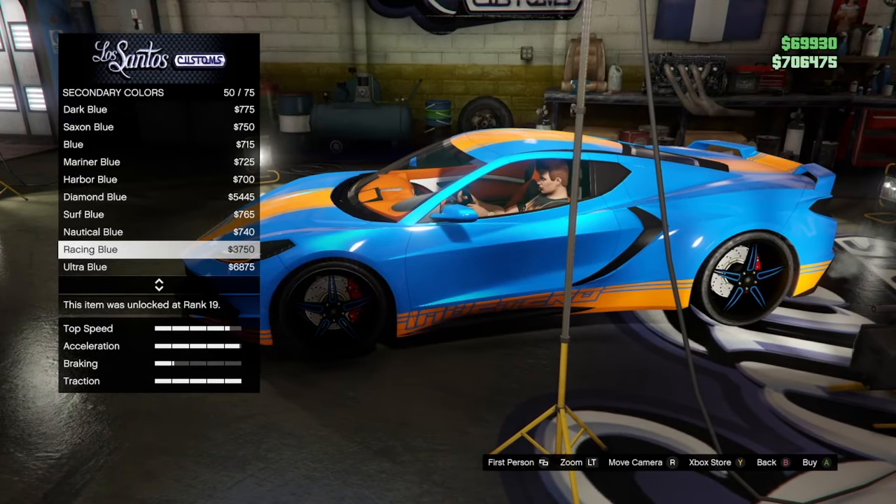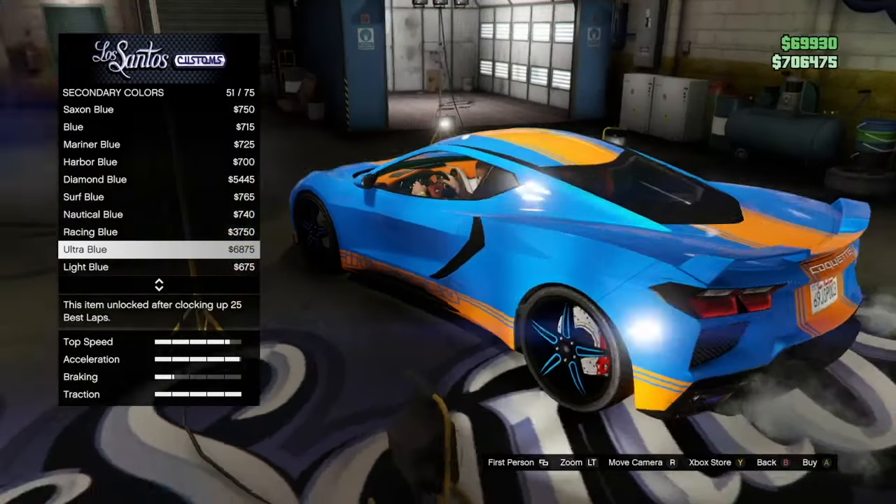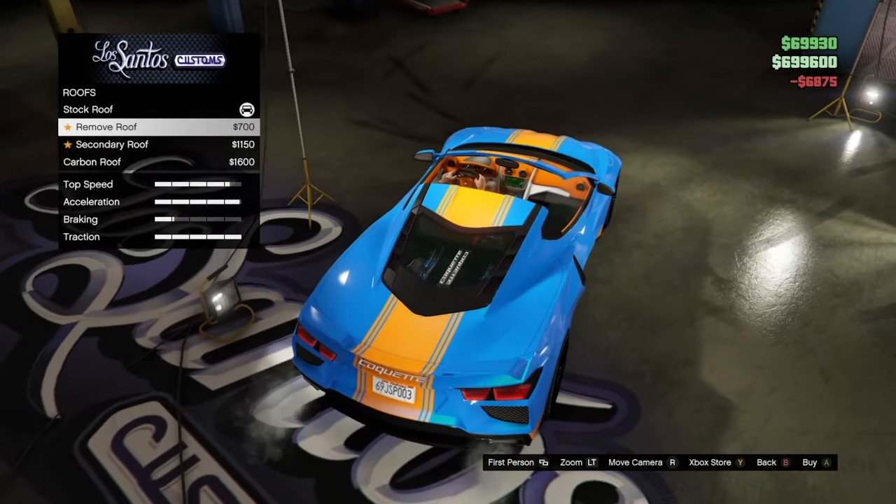First I'm going to talk about the customisation for the Coquette D10, which on the whole I think is pretty good considering it was released in 2020. There are quite a few liveries to go with it, and some of them are really cool.